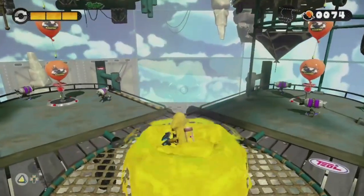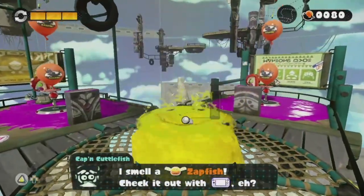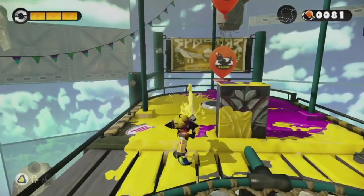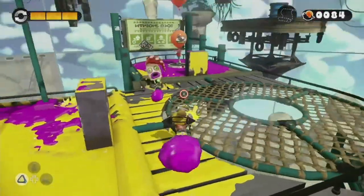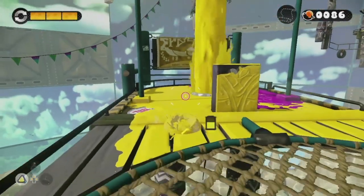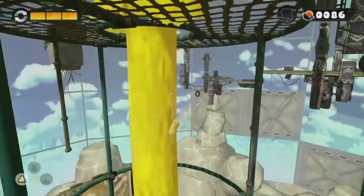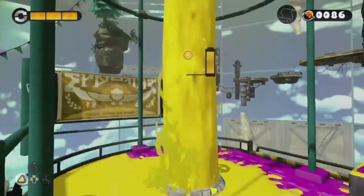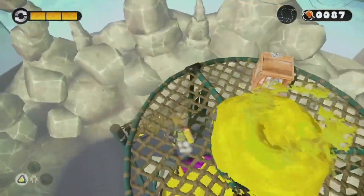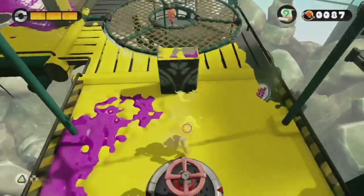This final checkpoint will lead us to branching pathways we can take. Cuddlefish says: 'I can smell a Zapfish — check with your gamepad.' Oh, that's actually one thing I forgot to mention — the gamepad. On the gamepad, it can show you where you are on the map. You have a little mini-map and it shows you all the ink you've covered. We wanna come over to the left side of this branching pathway, climb up to this gusher, and inside this box is our next Sunken Scroll!